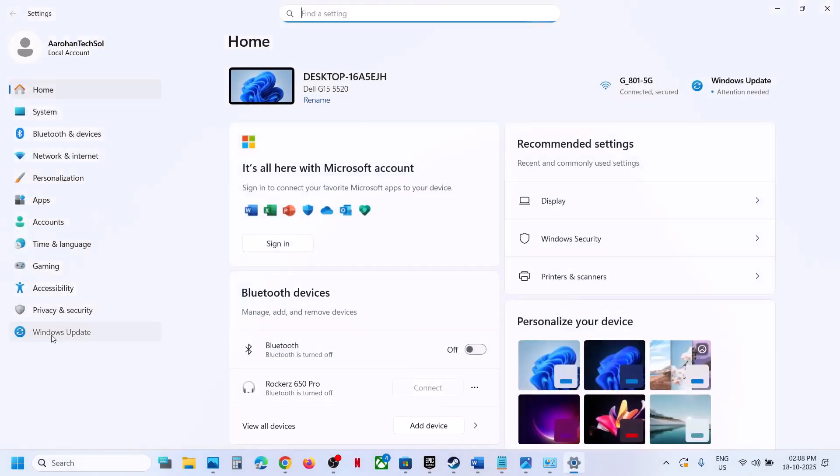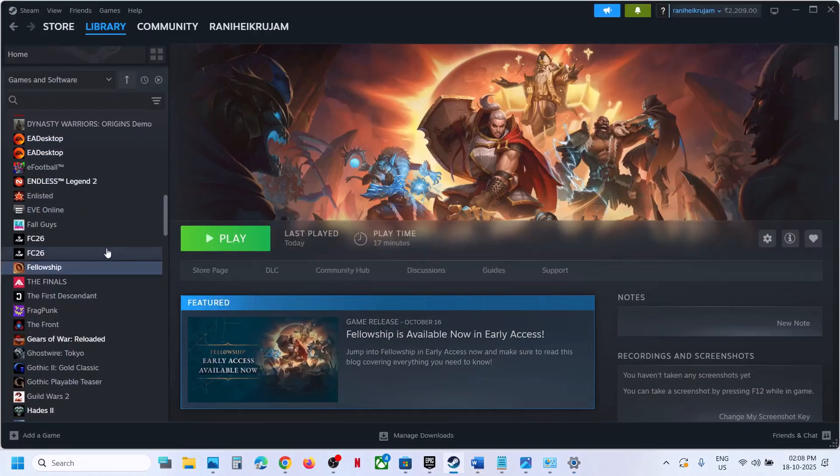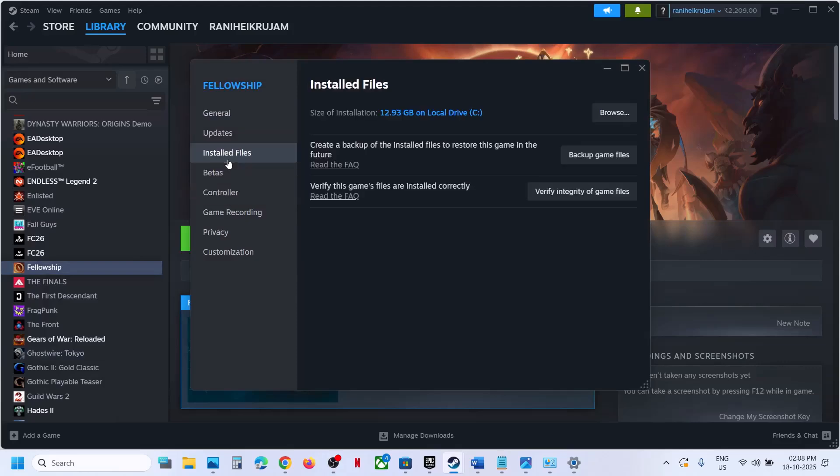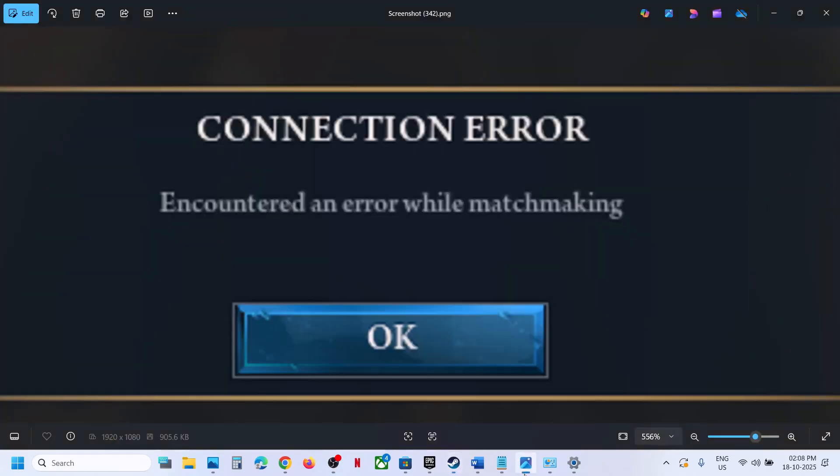Next, update Windows — go to Check for Updates, install all updates, restart your computer, and check. Still not working? Verify the game files: right-click the game, select Properties, go to the Installed Files tab, and click 'Verify integrity of game files'. Once verification is done, launch the game and check. One of the steps shown in this video should help you fix this connection error.